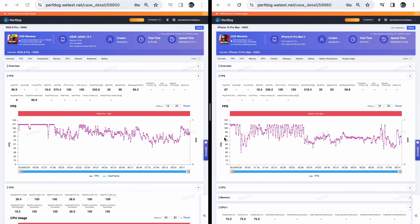For reference, I initially averaged around 75 frames per second at high settings and uncapped FPS for the iPhone 15 Pro Max. Now I am averaging 87 frames per second at high graphics. As for the ROG 8 Pro, it's an even bigger difference — initially I averaged 81 frames per second, but now I am averaging just about 97 frames per second with high graphics. Both of these devices are performing exceptionally well.